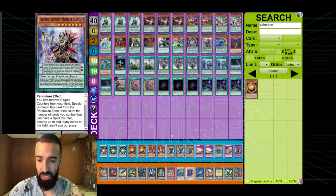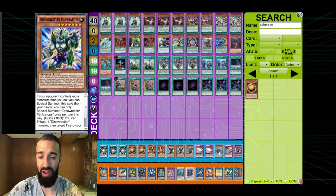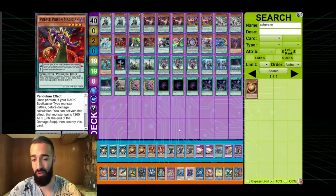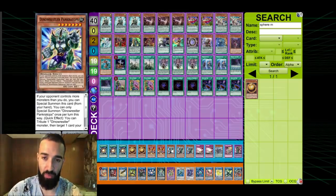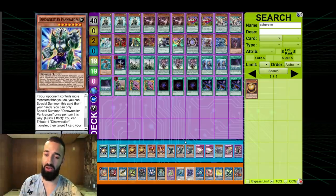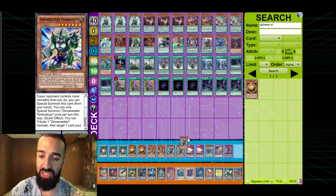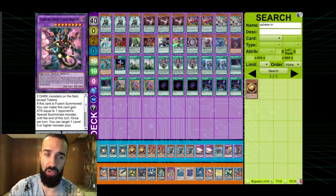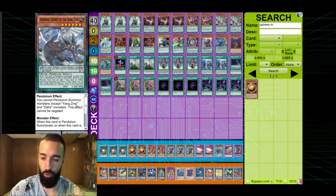Traps are going to be very viable this format — a lot of decks are going to play many traps. Triple Dino Wrestler, double Reboot — that's five side cards; it might even be too much. You still have to play triple Wrestler for the blind side. Now that Gearfired is not a card, Purple Poison becomes a lot better. Triple Dino Wrestler will be good. Double Reboot — you don't want too many cards against backrow decks. I debated one MST instead of a third Dino Wrestler, but for now I think three Dino Wrestler is fine.